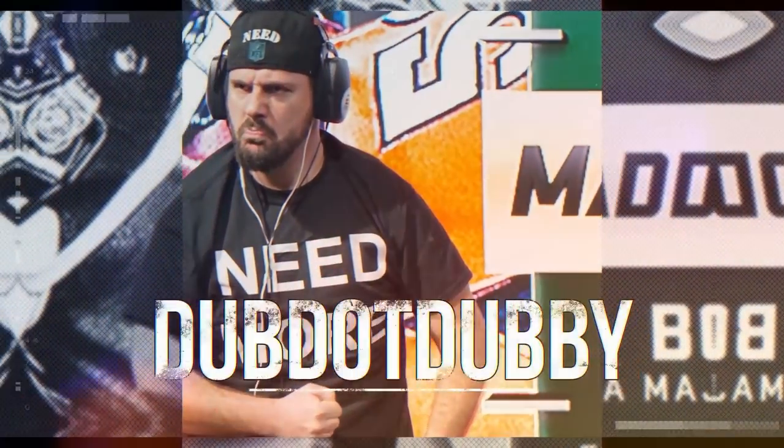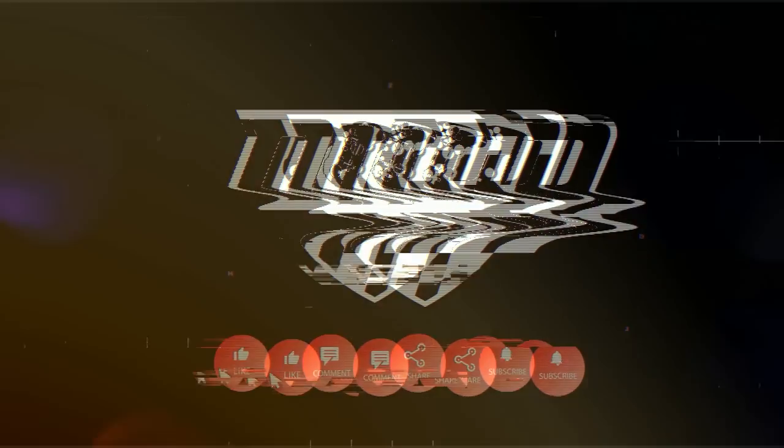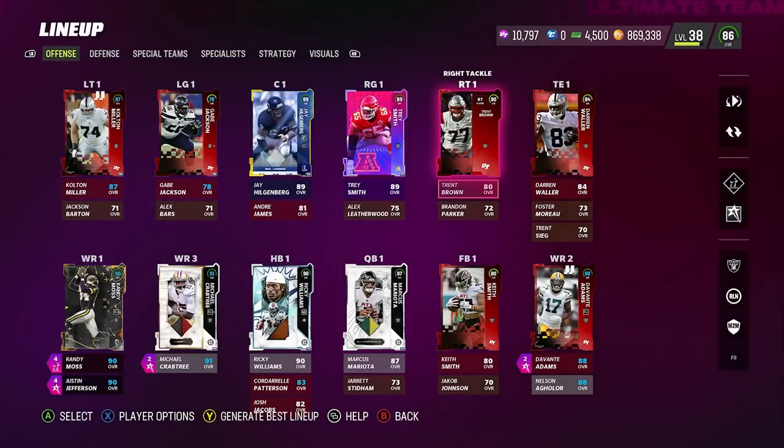Boys, 50 Raiders plus two speed to all the raiders, let's get it. Campus Heroes came out and gave us Marcus Mariota, Derrick Johnson, Michael Crabtree — tons of Raiders. So it's really feasible now to have a 50 Raiders theme team, giving you plus two speed to every single Raider. Let's take a look at the squad and how Campus Heroes has changed the team.